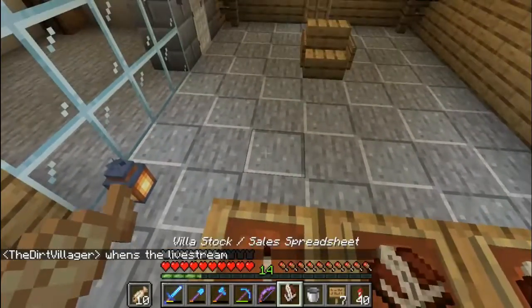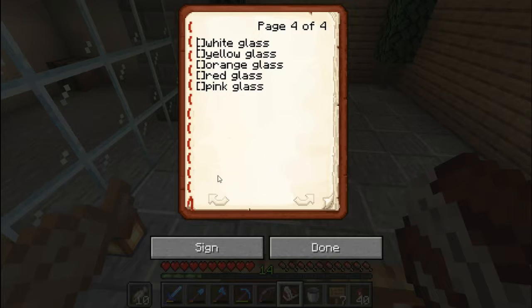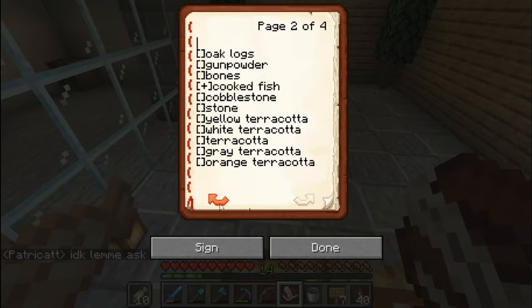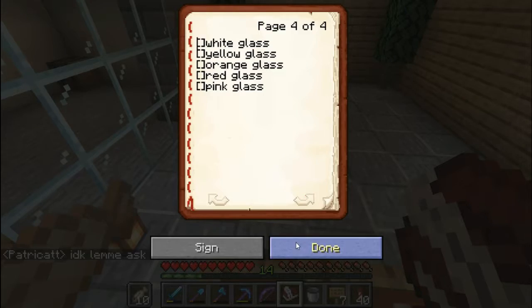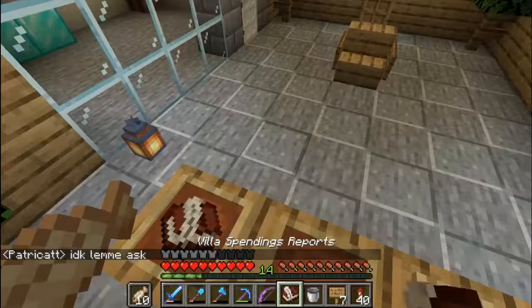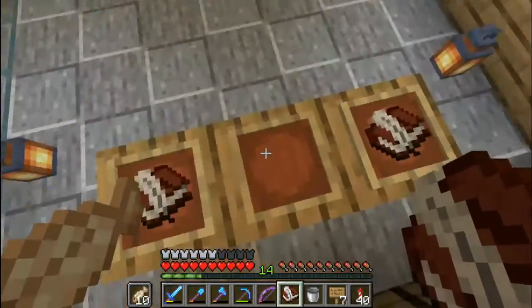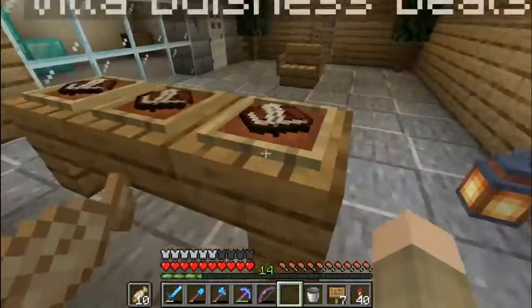This is how we're keeping track of all the stock that we have — what we're selling. We're selling so many things, four pages worth of stuff, which is awesome. Villa Spending reports show how much we spent. I already did the business thing with Fitzy, which I'll show you guys the clip in a little bit.